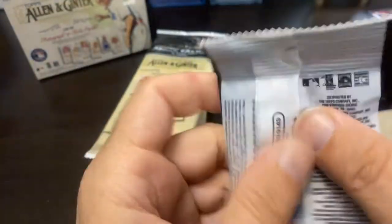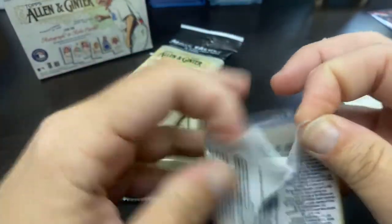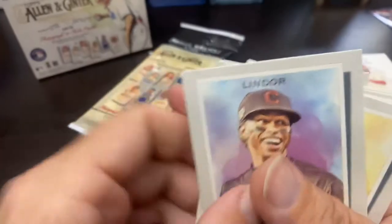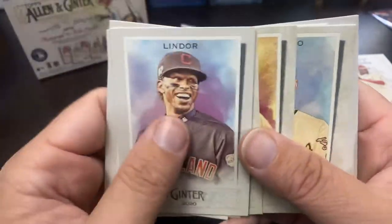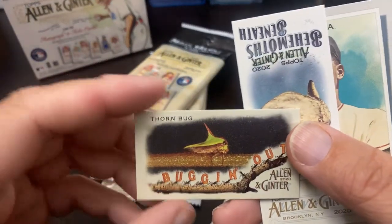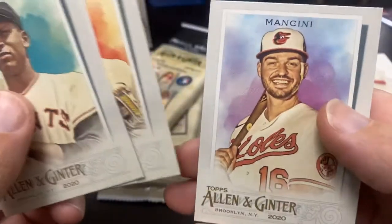Now opening the four fat packs — 14 cards each. Trying to get these out without damaging the corners; these are pretty nice cards, good card stock. There's a Hunter Harvey rookie card, there's the Manny Machado — first PC guy for me out of this set. There's the Yadier Molina, Ramon Laureano, there's the Gary Carter, and we have the Thorn Bug and the Ocean Sunfish inserts. Orlando Cepeda, the Shanghai Tower — that's a different insert set. Elvis Andrus, Bregman, and there's Trey Mancini.